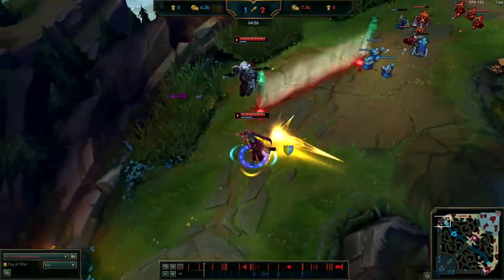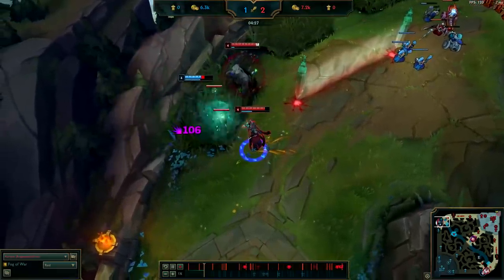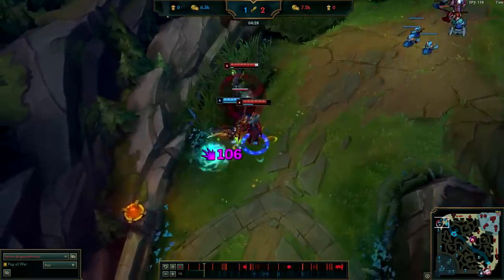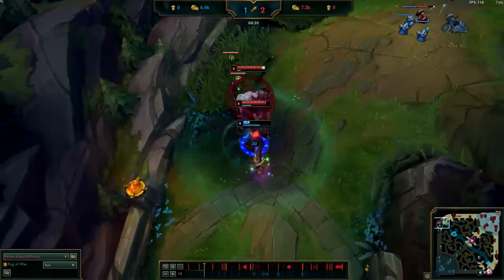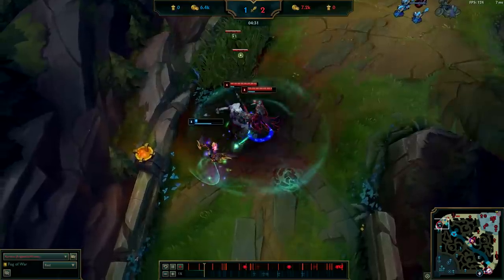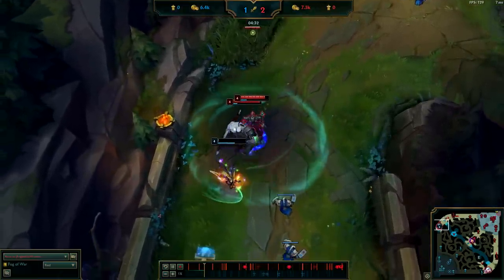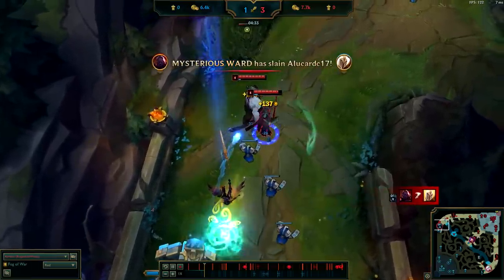I came up behind Kel. We have her in a great spot and she has no flash. So I know for a fact that if I use my E, we'll be able to kill her. I do my best to stay on top of her, weaving in autos in between Qs, keeping my E on her nonstop. After I do red buff, Golems, and gank, unless I know for a fact it's going to be a kill, I try not to use my E since your E drains your mana so hard.